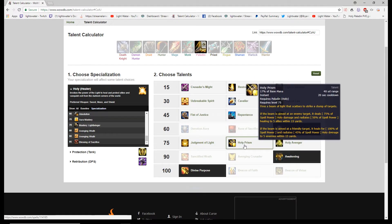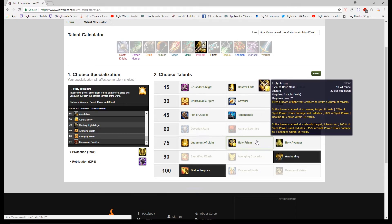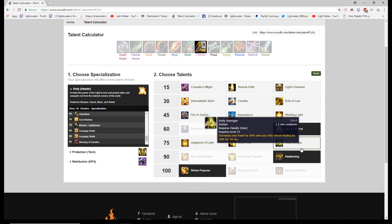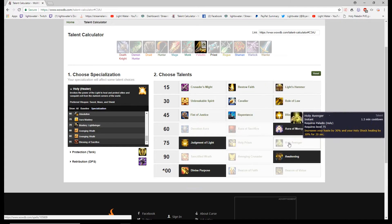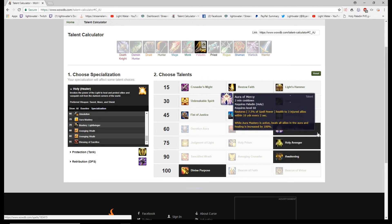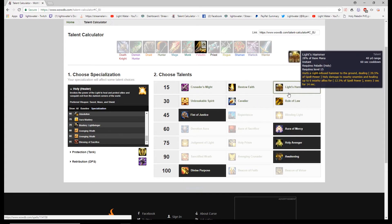For the next row: Holy Prism isn't mana efficient compared to your other options. Judgment of Light is fairly efficient — you judge the boss and all your raid members slowly heal up as you keep judging on cooldown. Holy Avenger is a cooldown that increases your haste and Holy Shock healing by 30 percent for 20 seconds. I go back and forth — dealer's choice — but I typically take Holy Avenger for the cooldown, though I also run Aura of Mercy for meter padding.